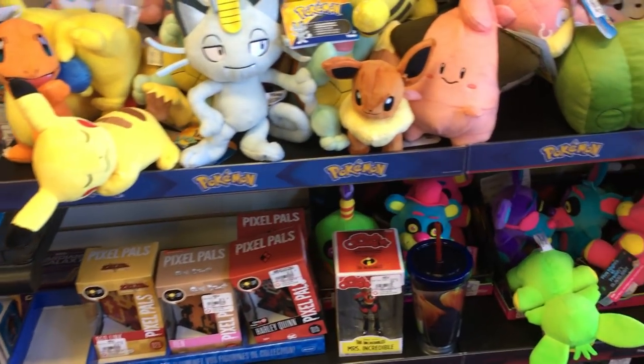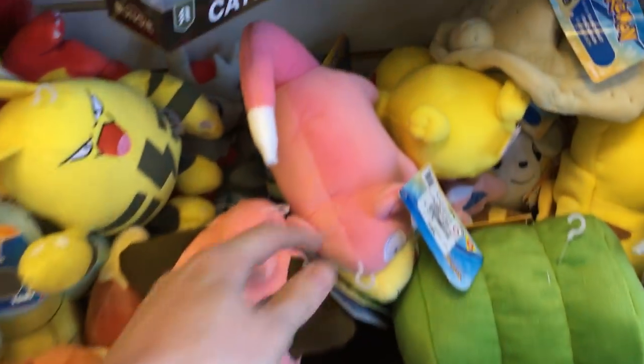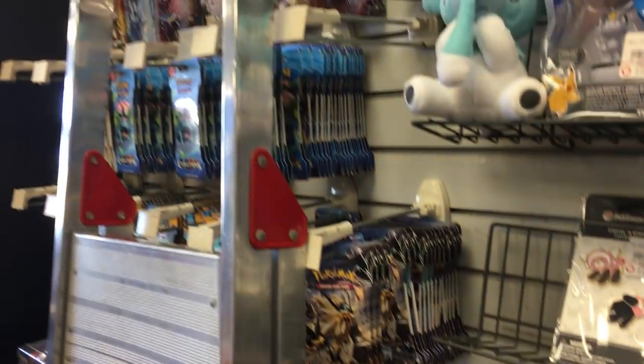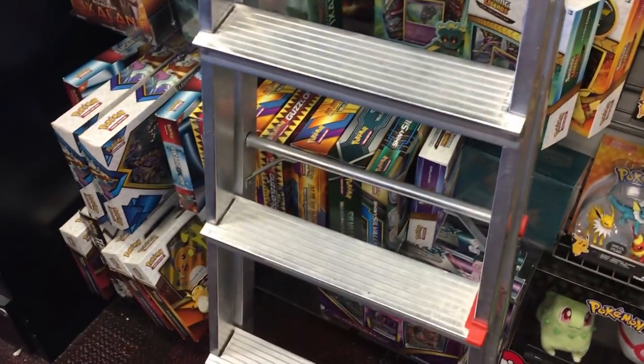So I went into GameStop and one of the first things I noticed right by the door was all these Pokemon plushies. I was very tempted to grab one, especially the Slowpoke one — you know my love for Slowpoke. We got there and there was absolutely no Forbidden Light, which was kind of strange — not even an Elite Trainer Box. So I just grabbed myself a bunch of Ultra Prism.